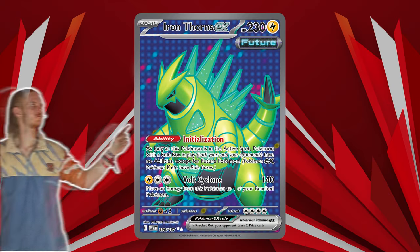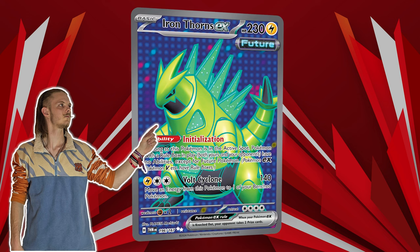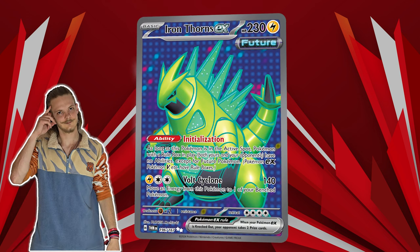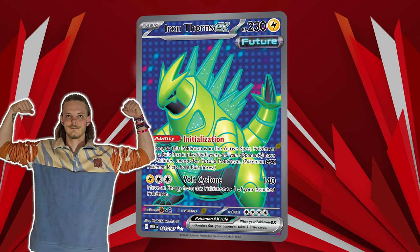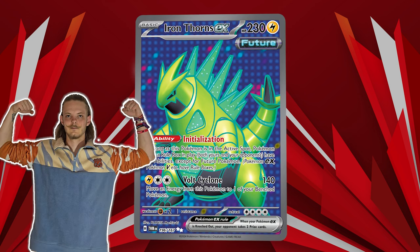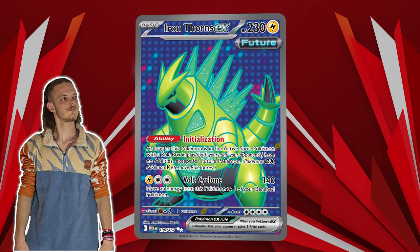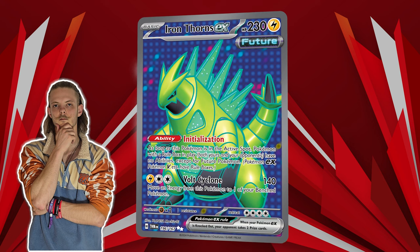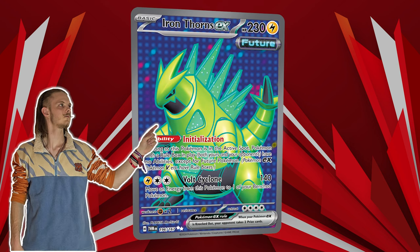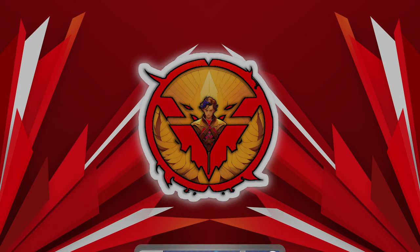At number 6 is the Iron Thorns EX. This card completely changed how Lost Zone was being played that format. In combination with Iron Hands EX, Andrew Henry completely destroyed its opposition on its march to the NAIC, winning the tournament as well. With its ability, the card is really annoying for a bunch of decks, especially Raging Bolt and Regidrago. It has also got a deck of itself with just 4 Iron Thorns EX.